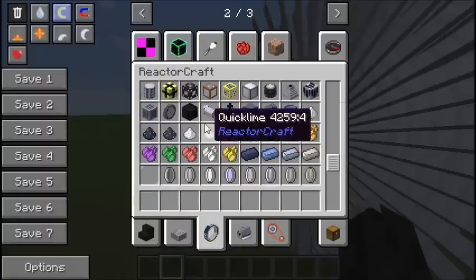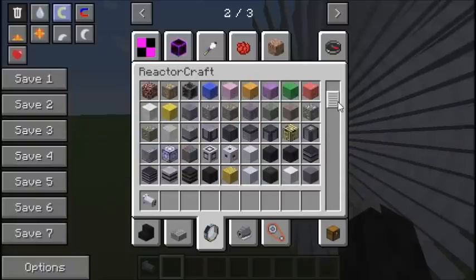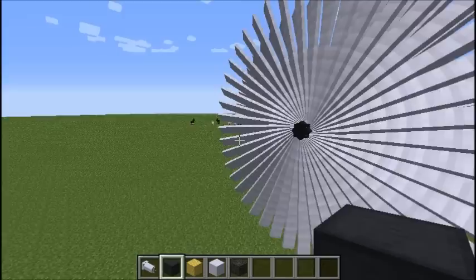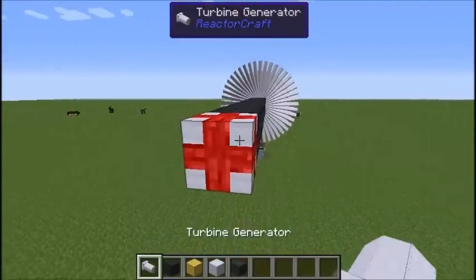What we need are all the various components, obviously. What we're going to need for this is the actual tile entity block, and then generator rotor cores, generator rotor windings, housings, steam bypasses, and that's it. You're going to need nine of these, and then the tile entity block.